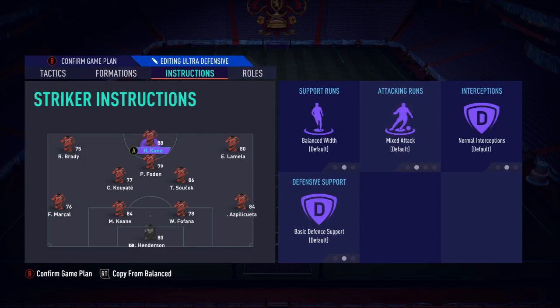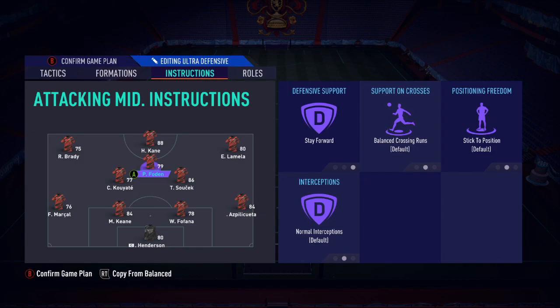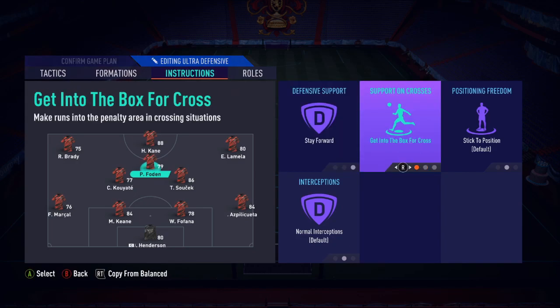Stay forward on your CAM is very important — this whole formation will not work unless your CAM is up there. He needs to be up there. Without him you are basically useless in this formation; your CAM is going to be running the show and controlling everything. Make sure to have them on stay forward. Getting to the box for cross on the CAM is more of a 50/50 depending on your player.